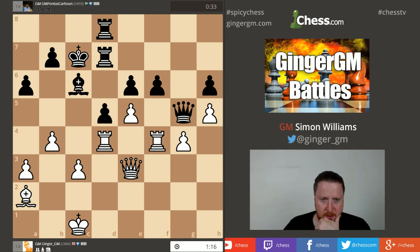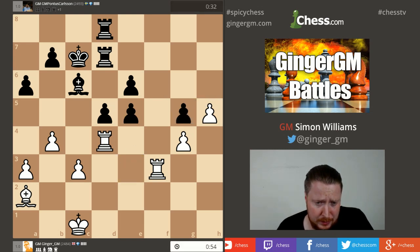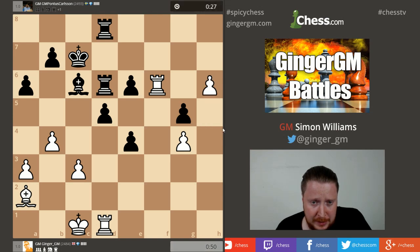Oh dear, I've walked into something nasty! If I take he goes e5 — very silly mistake. My position was looking good apart from that. I should have gone something like queen d4 — the pin was not so scary. I'm going to have to go into another ending a pawn down, like last time. But I've got Harry and more time, so it's not so bad. When you have Harry, you push Harry — this is the rule.